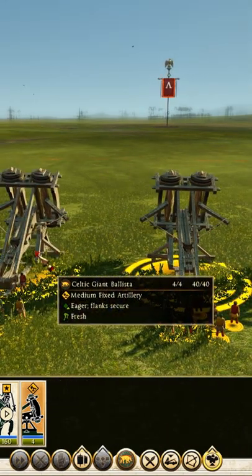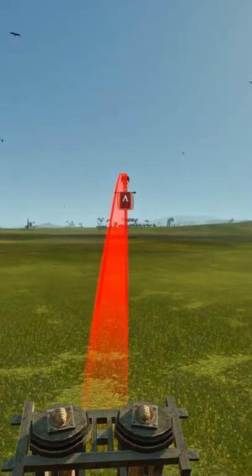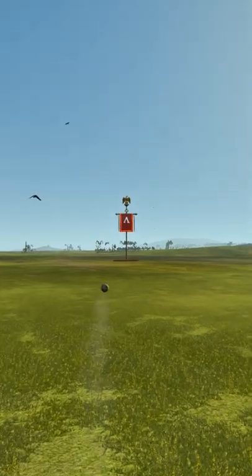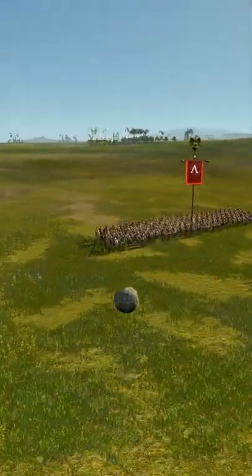In order to manually fire the artillery, simply hit Insert to join or drop into the artillery piece. You can press your right mouse button to zoom in a little further and get a nice shot. Let's see if we're going to hit anything — oh yeah!